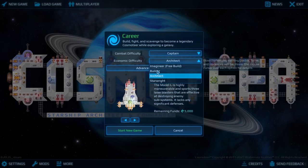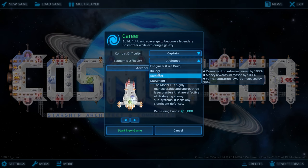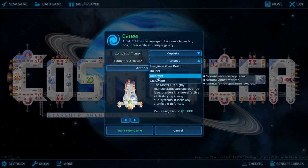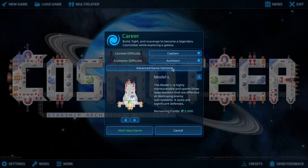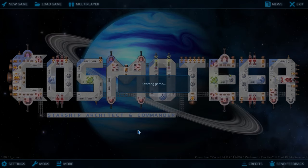Now architect for economic difficulty. We have builder which is resource drop rate increased by 100%, whereas this is standard drop rates. I think I want to do standard for now. Now what ship do we want to start with? Let's go ahead and start.